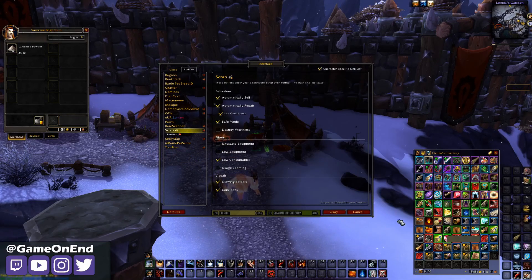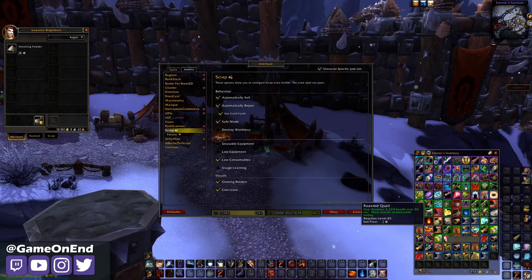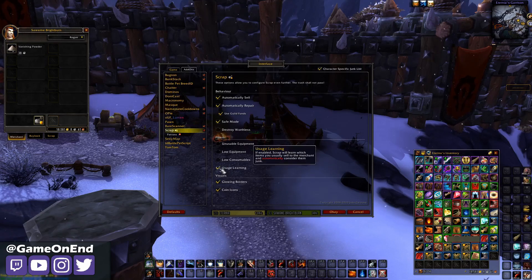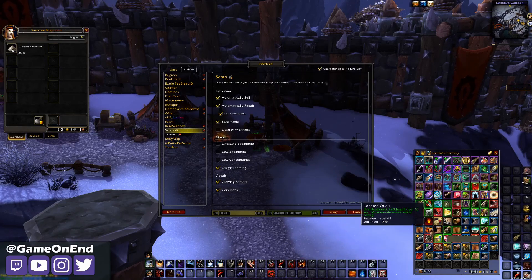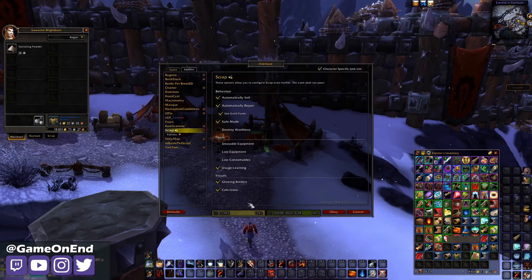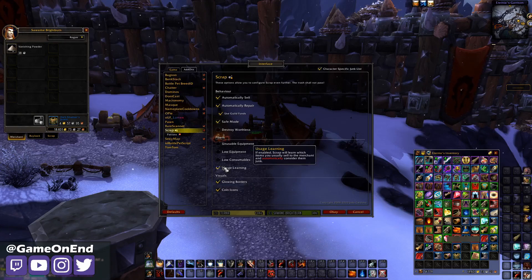Now we'll try the consumables, and we can see that potions and low-level food all got marked as junk — those items would now be sold off automatically if we close and reopen the vendor. And then we can try usage learning. Let's see how many times we have to sell a couple of items to the vendor before it learns we just want to get rid of them. We tried a few times and it didn't add them that quickly, so maybe it's something that takes time to learn over many sessions. You can play with that feature and see for yourself — let me know if you got that working.